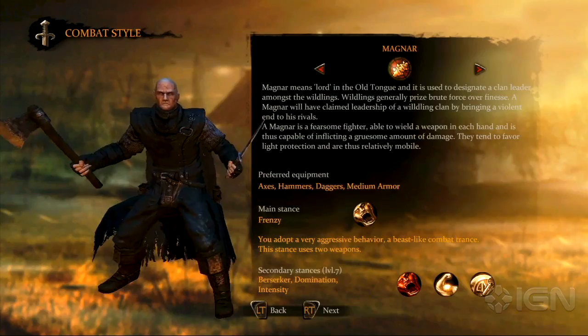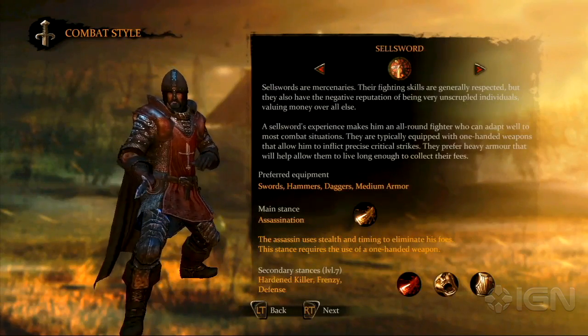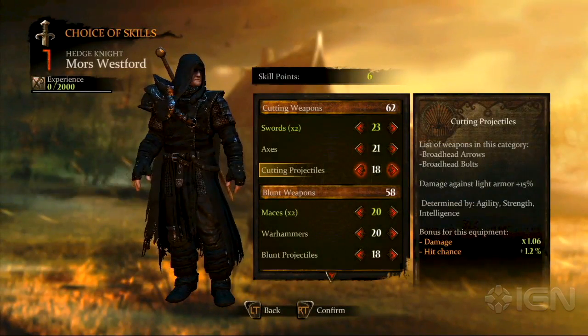Alistair, a red priest, can fight as an archer, a sellsword, or as a water dancer. These different classes will determine the weapons and armor that Moors and Alistair can use.